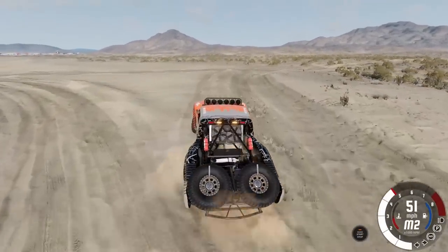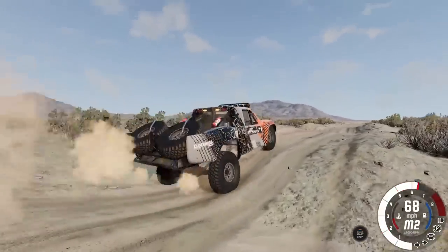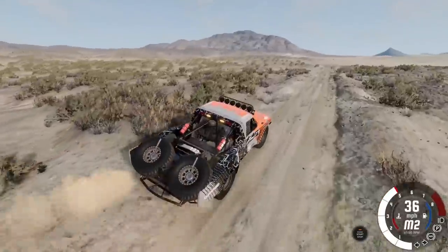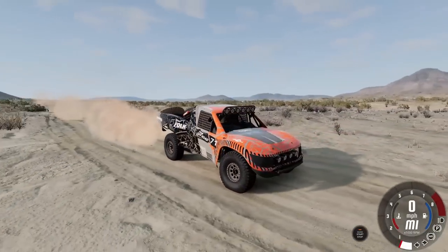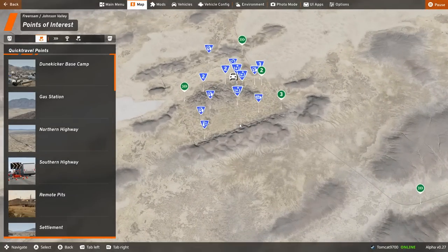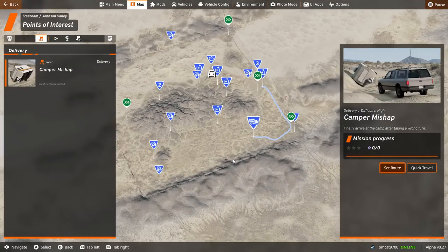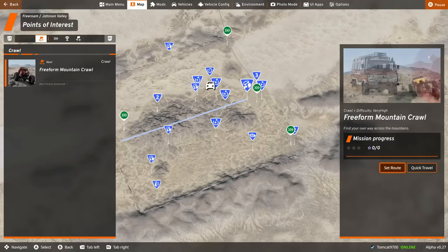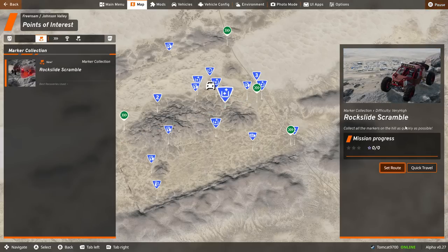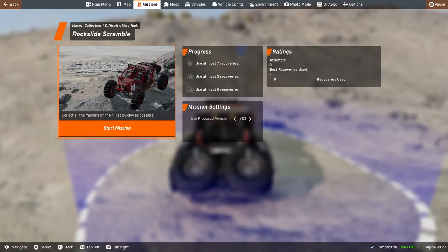I'm sure there are other areas out here we'll get into in a future video as well. If I bring up the map, what would we actually have access to? We have, like — what is this? It's a hyper-miling mission. This one's a crawling mission. That one's a camper mishap. That's so sick. And all of these missions are in different cars. Freeform Mountain Crawl, difficulty very high. Rock Slide Scramble — quick travel. I'm doing that. Will it switch my vehicle for me? Yes. Use purposed vehicle. Let's go.